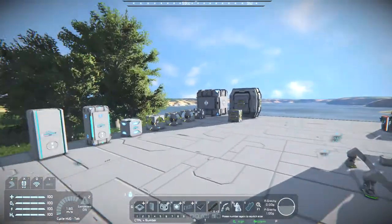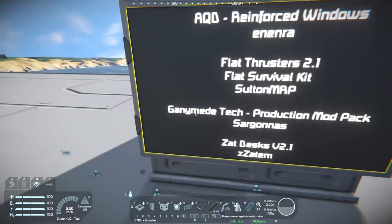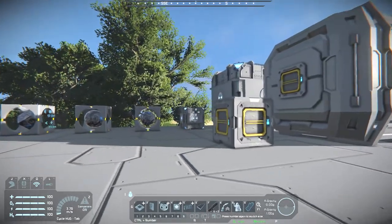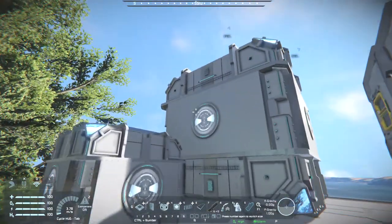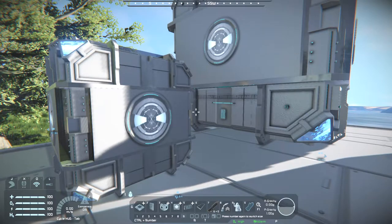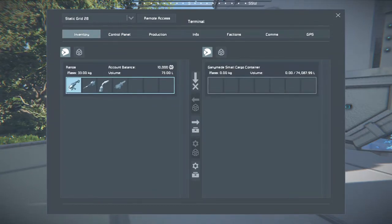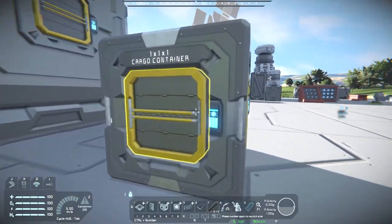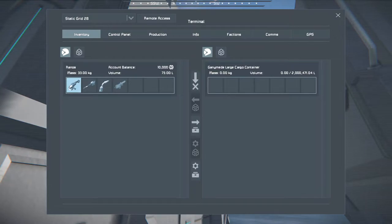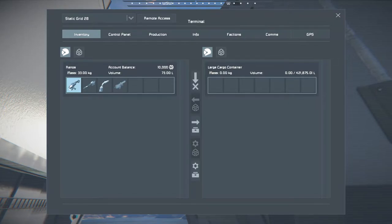Now let's move over to the Productions Mod Pack. I've put vanilla storage down as well as the modded ones, because they have similarly-sized containers with the same conveyor points, so you can just do a quick swap. These contain a hell of a lot more storage capacity than vanilla. The small modded one has a capacity of 74,087.99 versus vanilla's roughly 15,000–16,000. The large modded one is over 2 million, while vanilla is only 421,875.